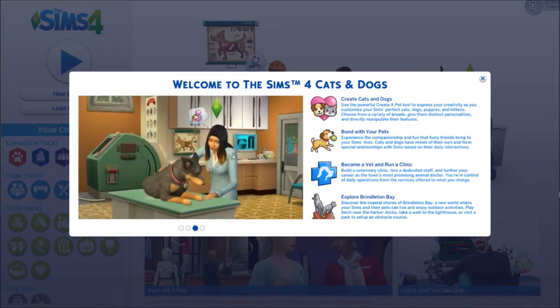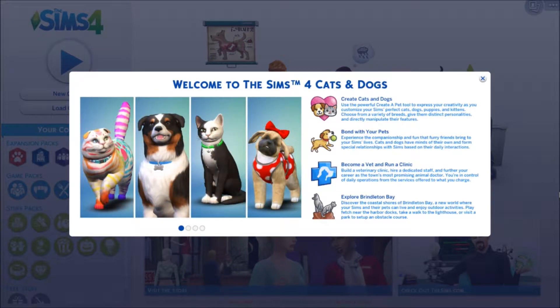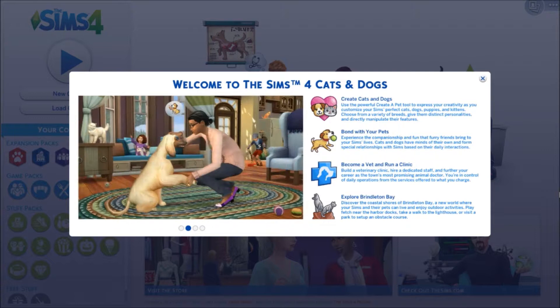Anyway, in this LP we will be bringing back Simone from my Snow White and the Seven Doors Challenge LP, because I felt bad — all she got to do was stay in that house for the entire challenge and take care of seven toddlers. We completed the challenge, the toddlers aged up, and she no longer lives with them. So throughout this LP we'll get to see her outside, we'll explore Brindleton Bay, adopt a pet, make a pet, all that fun stuff. Because this is my first pets expansion pack, I want to explore it and have all the fun I can with it.